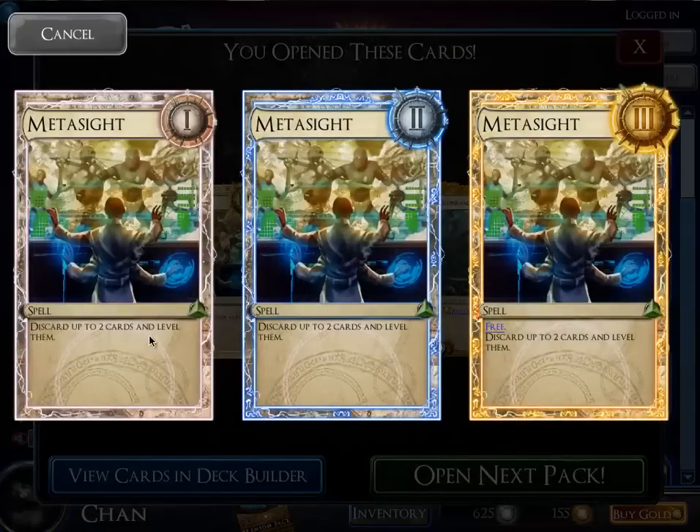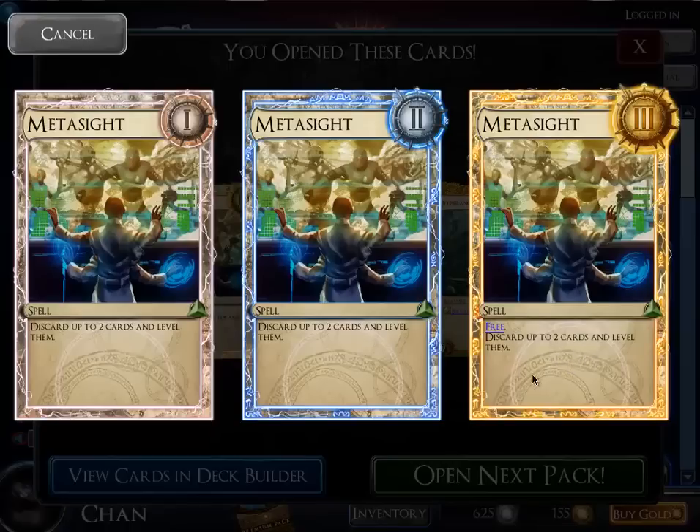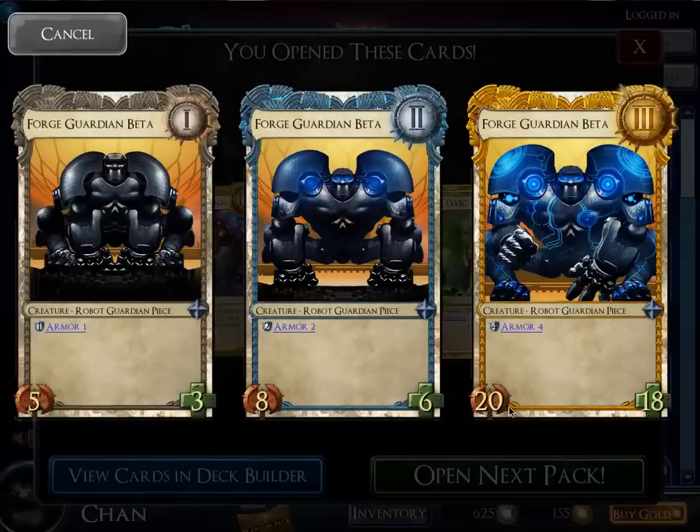Got Meta Sight — discard up to two cards and level them. It's essentially Technosmith except it's not on a body and levels one more card. At level 3 it's free. It levels poorly since level 1 and 2 are the same, but I think this card has potential in a level-up deck. Some commons are very good — this card is a 20/18 with 4 armor at level 3, which rivals the stats of an actual good level 3. So don't be discouraged if your deck has a lot of commons.